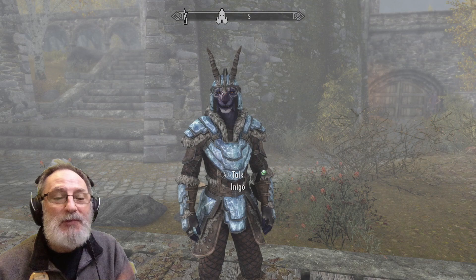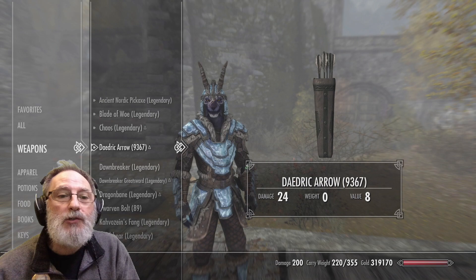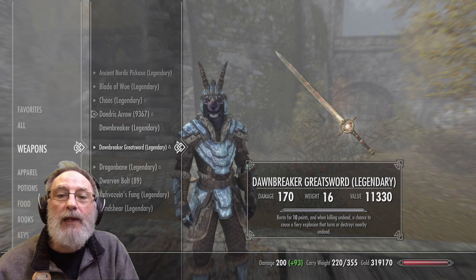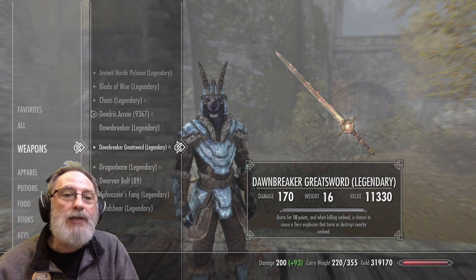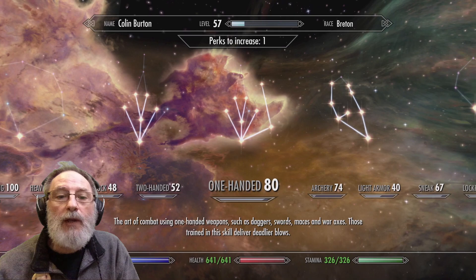Somebody also asked about Dawnbreaker and the two-handed version of Dawnbreaker that I got. I've upgraded those as well. Dawnbreaker is upgraded to 203 damage, and the two-handed Dawnbreaker is on 170 — but my two-handed skills aren't as good as my one-handed. One-handed is at 80 and two-handed is only 52, so that's why it'll be like that for now.